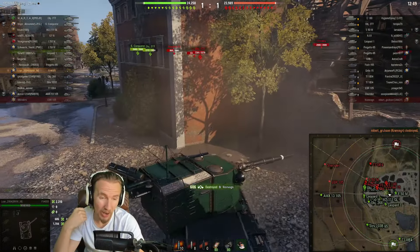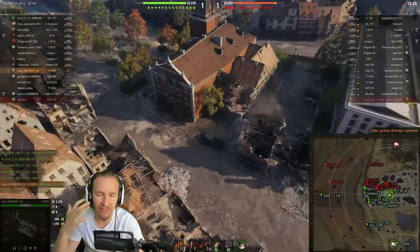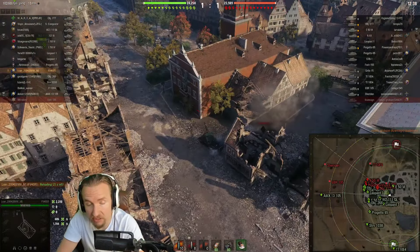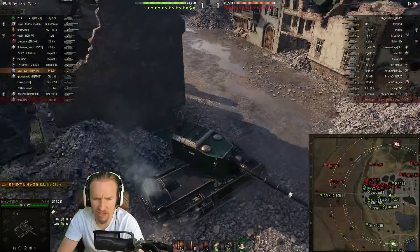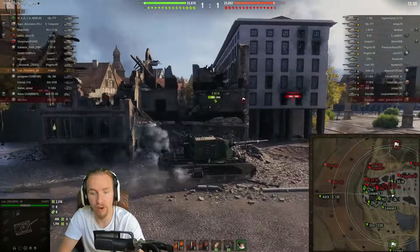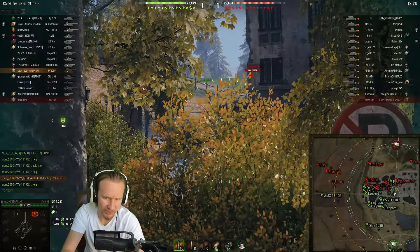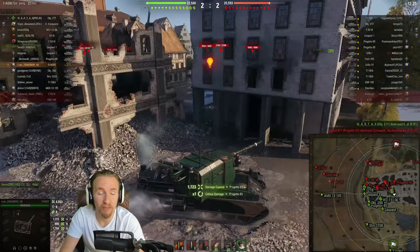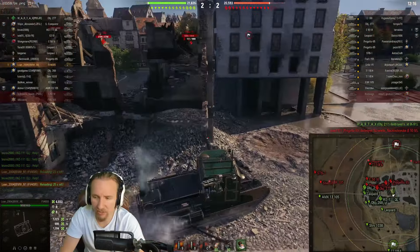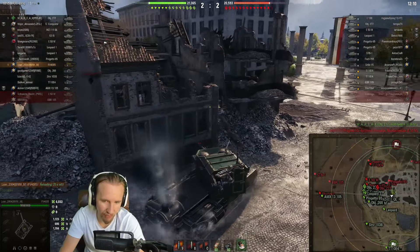The Kranvagn doesn't have long left. The FV4005's HESH shells are aiming down at the side of the Kranvagn's armor. The armor piercing rounds on this tank could potentially overmatch Kranvagn side armor if it's 60mm or less. There aren't many vehicles — apart from this and the FV215b 183 — with AP rounds that can actually overmatch tanks. A Progetto came around the corner, very confident, but then ran away to lick its wounds.